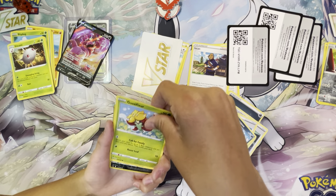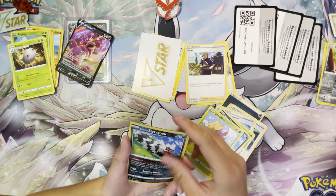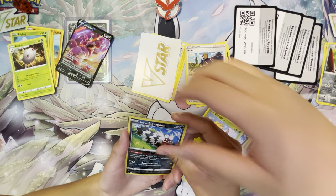Galarian Zigzagoon, Gossifleur, Galarian Zigzagoon. Let's see what the code card is — three, two, one. Come on, all together — three, two, one, go!